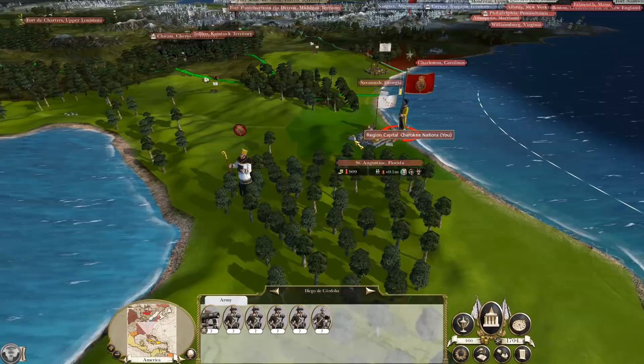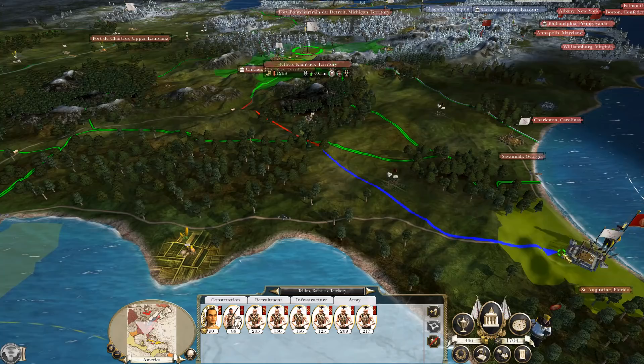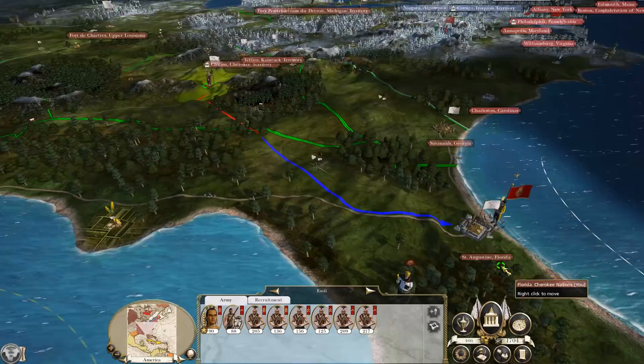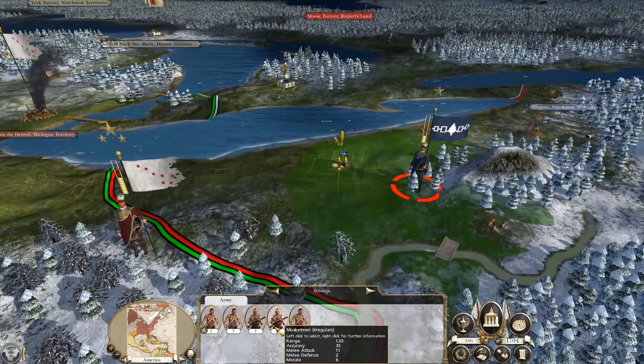In the next turn we discover the Spanish army actually didn't attack us, which was very generous of them. That gives us more time to start walking in that direction. I'm going to use the classic trick of walking into a settlement and then back out again because it slightly extends your movement range in most cases. Now we're just a couple of turns away from Florida, and if the enemy continue to be indecisive we might actually get there in time.